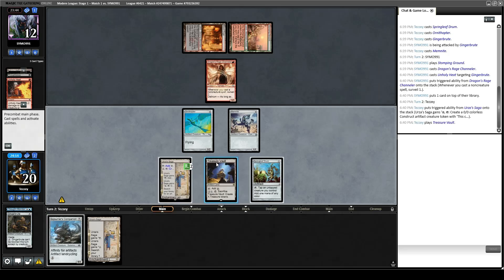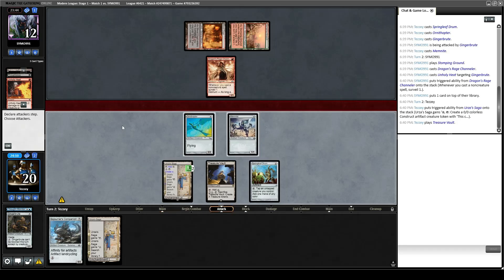Play Treasure Vault. We can't play Sojourner's Companion this turn, but what we can do is get in with Memnite. Our opponent has done a ton of damage to themselves — they're down to 11.